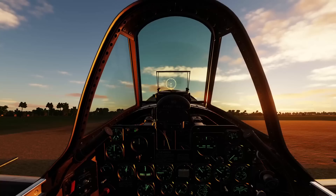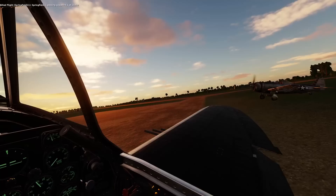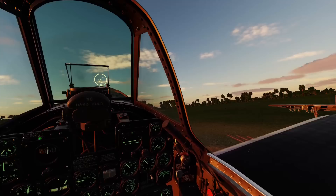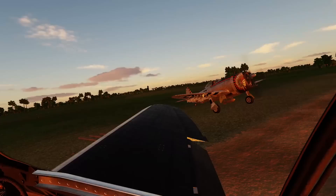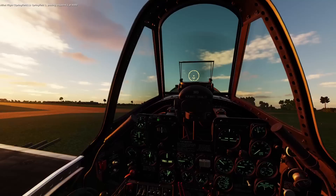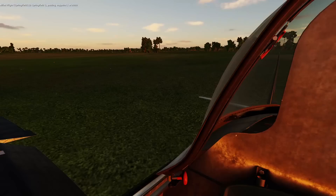We just set the altimeter to field elevation and the gun sight to the wingspan for a typical German fighter, which I'm hoping to not run into, but if we do, we'll deal with that. Now we're just about ready to go and it looks clear out here. This other P-47 is not quite ready to go yet. He is armed to the teeth — he's got 10 rockets and a centerline bomb. Those rockets are great for anti-shipping or anti-armor. We're not set up for anti-armor on this mission.